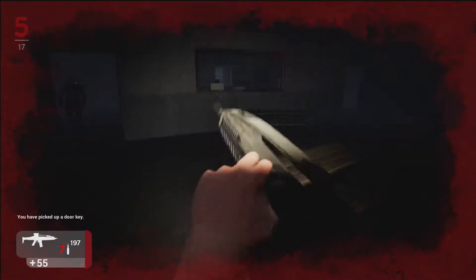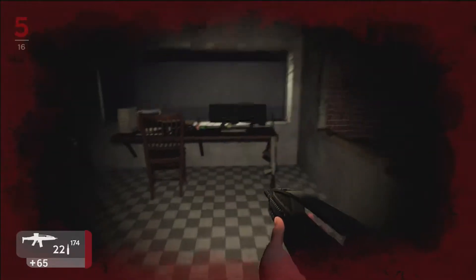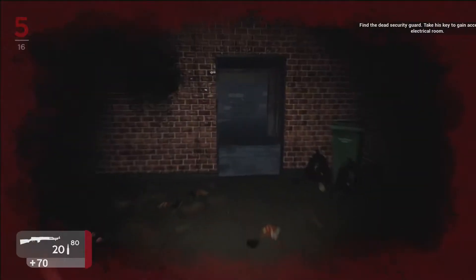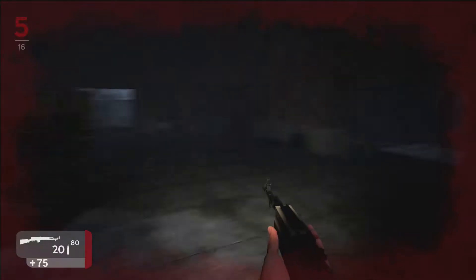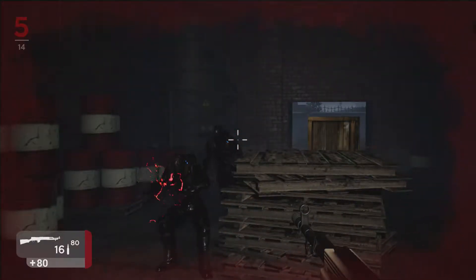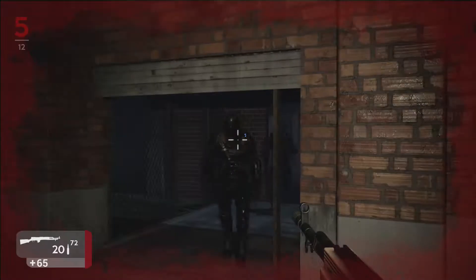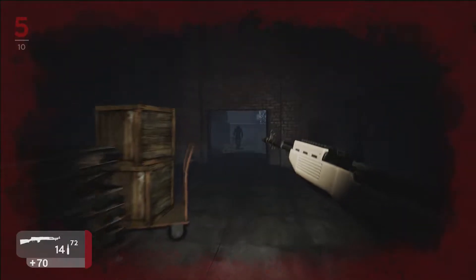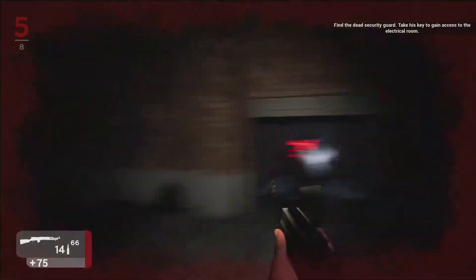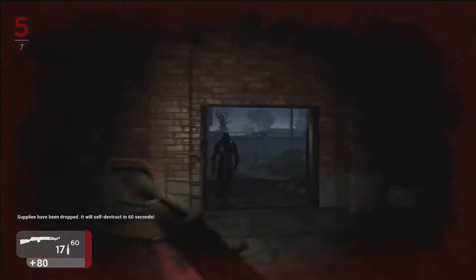Luckily we're close to the place we need to be — right here. Open. There's actually a gun in here. So you unlock a gun when you unlock that door, which is really nice. This is a super powerful gun — two shots. You got this two-shot rifle. Still haven't found that damn revolver. They say there is a revolver in this game but I haven't been able to find it anywhere. It's a tiny gun hidden among a huge map.